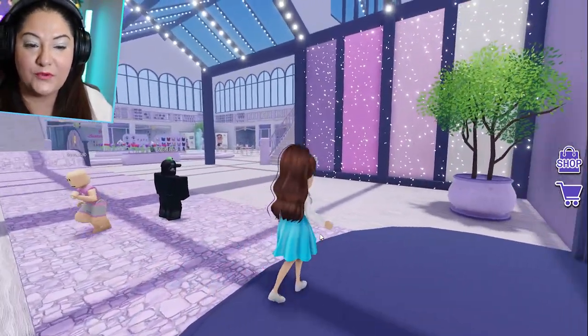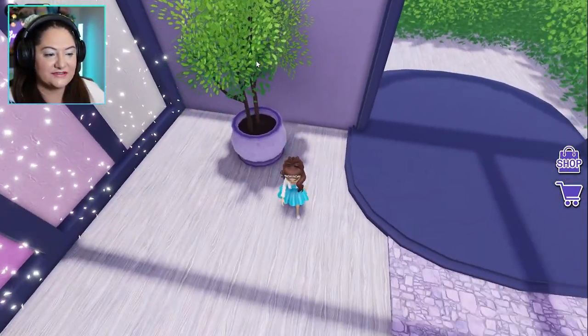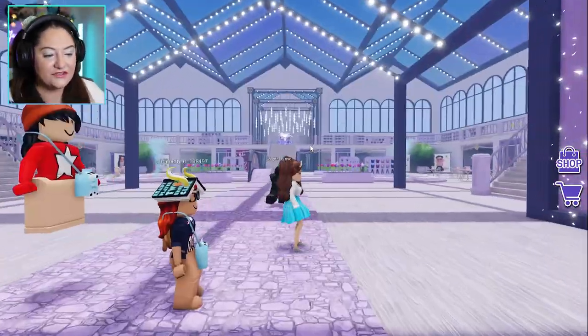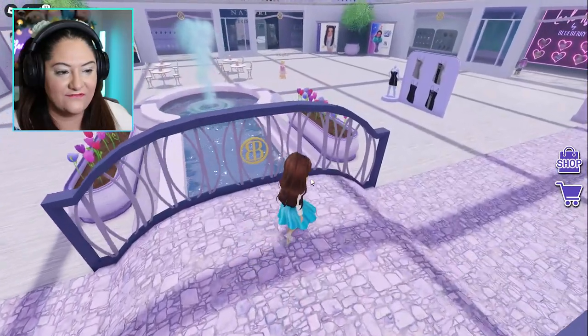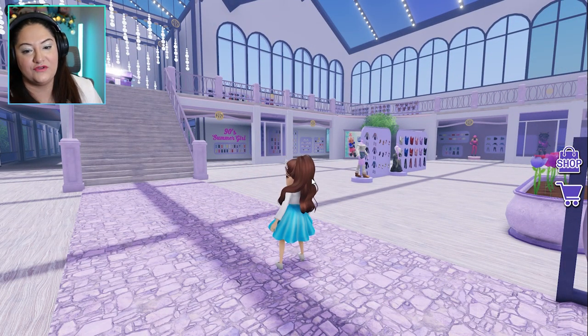Now we are inside the Blueberry store and I want to show you around it. It is so pretty in here. First off, look how detailed these trees are - like seriously! And I know I'm talking about the trees, but that's so pretty. You walk in and look at this store - it is gorgeous. There is this beautiful little bridge, the fountains, and then we start seeing all of the beautiful clothes.